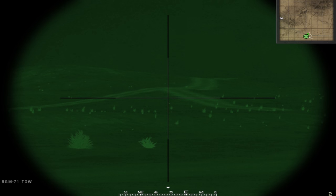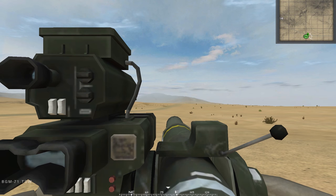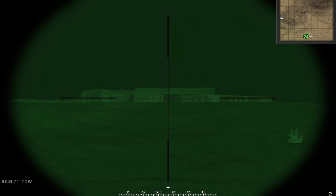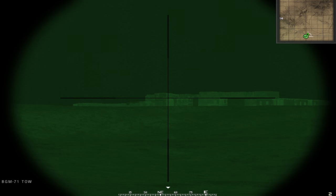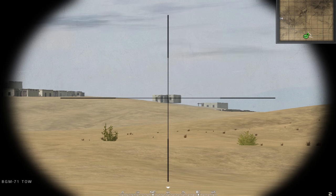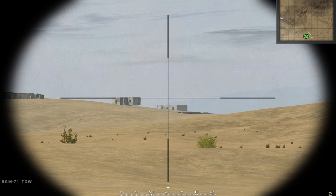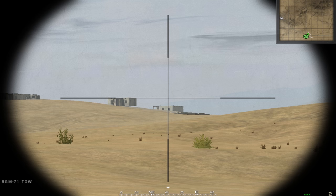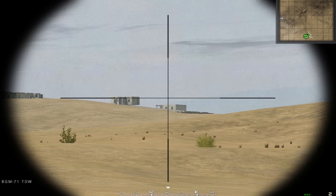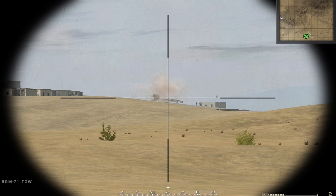The TOW is very effective against enemy vehicles or infantry. It's basically a flir scope so you can see everything. It's also guided — for example, if you want to shoot a house, aim a little to the right, hold down your left mouse button and you'll see a seek indicator in the bottom right. Hold it for two seconds, fire, and guide it toward the target. That's how you use a TOW.